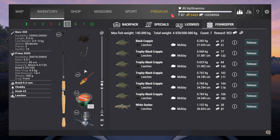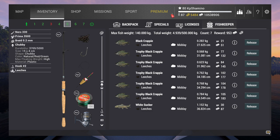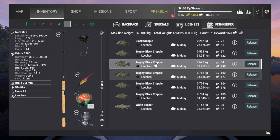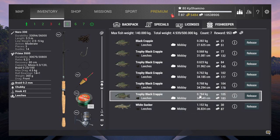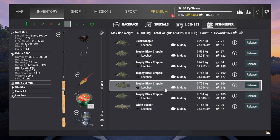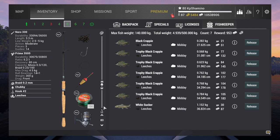For the setup, just the same as in Mudwater: Nero 330, Prima 3500, Braid 0.2, a Chubby Bobber, hook 2. I think we can go with a size 1 hook because the black crappies seem bigger — they have more weight than the trophy white crappie, so a 1 might be more suitable, but I'm not sure it matters that much. Then leeches once again — leeches are very overpowered for crappie. And then 80 centimeters depth.